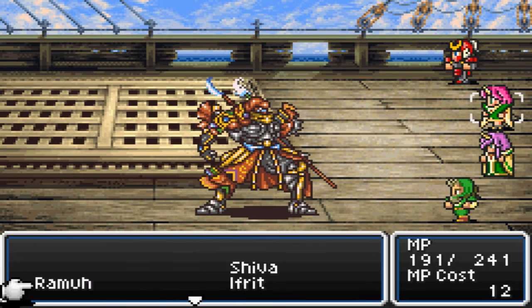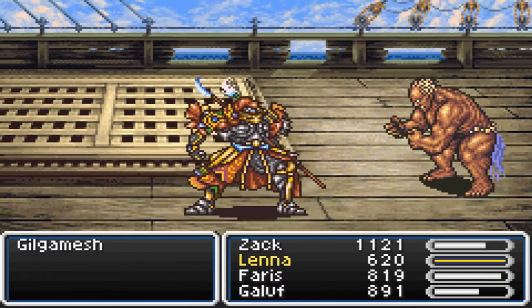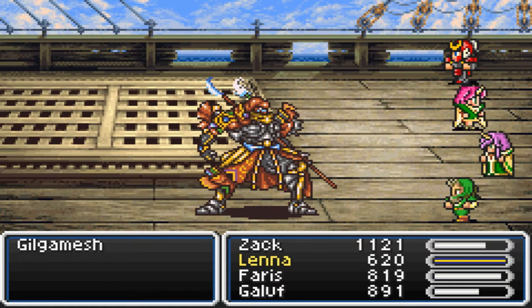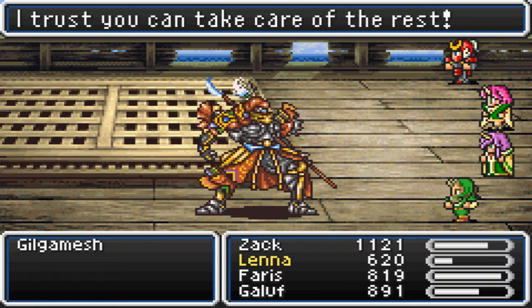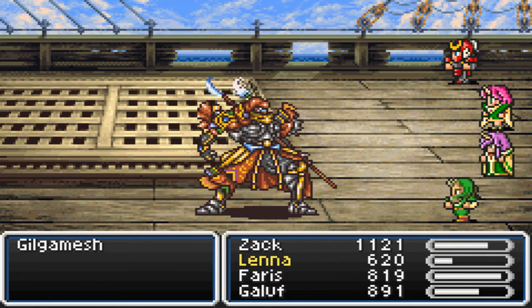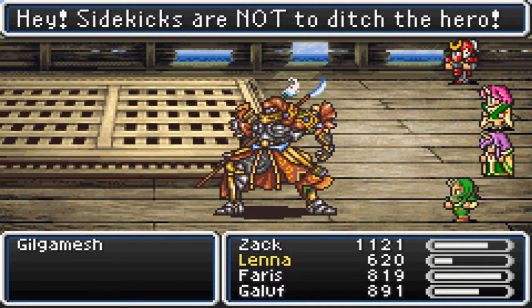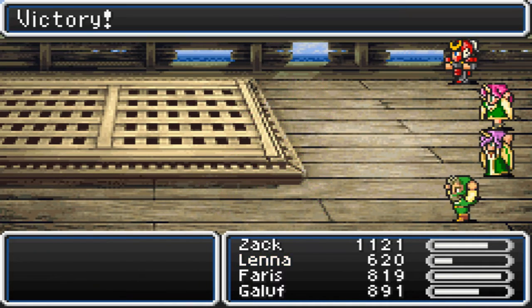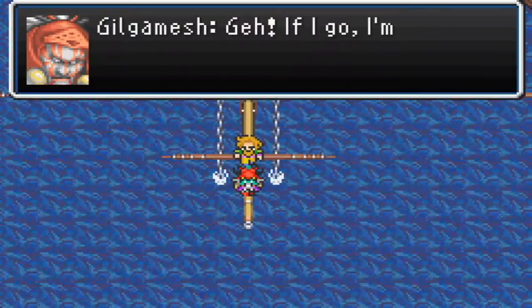Besides that, he's pretty easy. I'm not sure why I used Ifrit there — it took much, much longer that way. But yeah, Titan is just a better way to go. He's kind of already dead — if you just turn around you can see that. I just flat out killed him. Oh, he had a golden shield — nice.